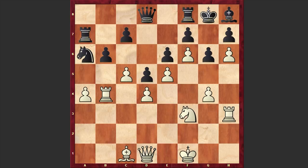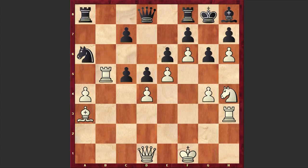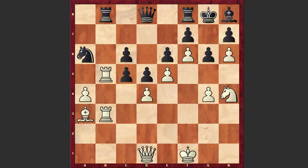We have bishop-takes-f1, king-takes-f1, knight a6, rook b5, bxc5, bishop a3, rook a8, knight h4, rook b8, rook b3, and c6.